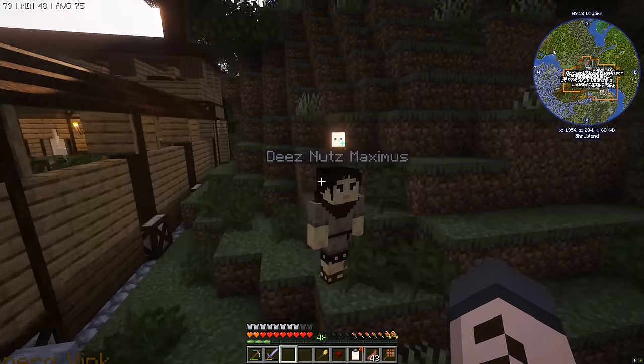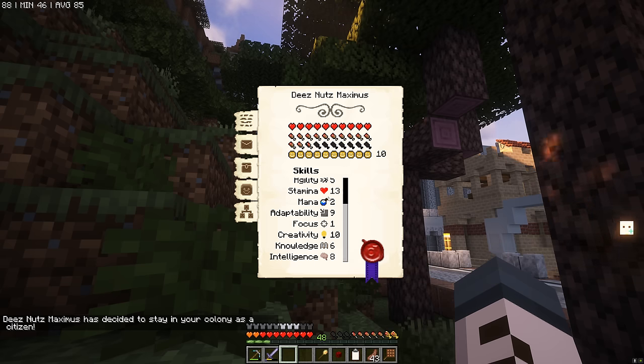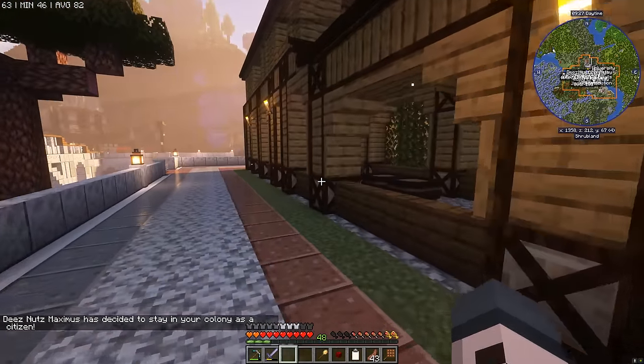What up, chief? I've got some cakes for you, my friend. And his stats aren't amazing, but he'll do for either a blacksmith or a smelter.